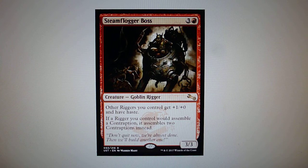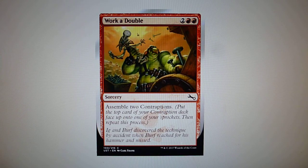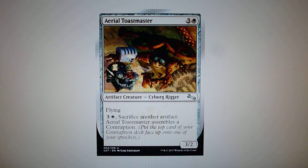What is a contraption? A contraption is an artifact that can be played from your contraption area. For example, if you have a card like Whirk-a-Double which tells you to assemble two contraptions, you get two contraptions from your contraption deck and put them on the contraption field. We also have cards like Aerial Toastmaster, which finally introduces the Rigger type.